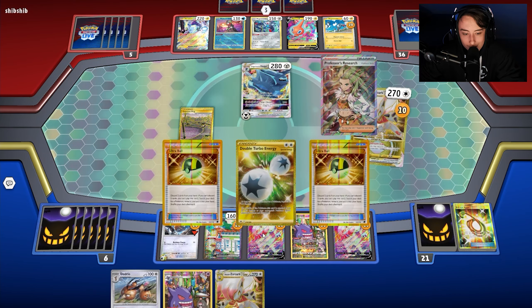Justified Gloves won't do much, so we go for Professor's Research. We hit heads on Capturing Aroma, which means we can find an evolution and grab Zoroark. We evolve into Zoroark — this might be the most awkward matchup we could play. We hit tails on the second Aroma, which means now we can get Alakazam out. We bench the Alakazam.